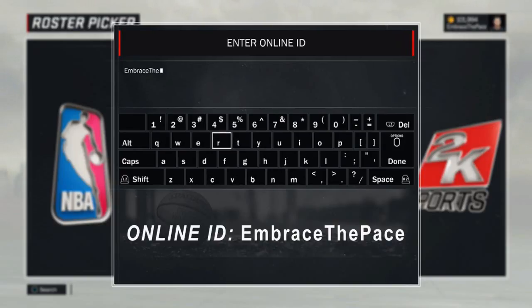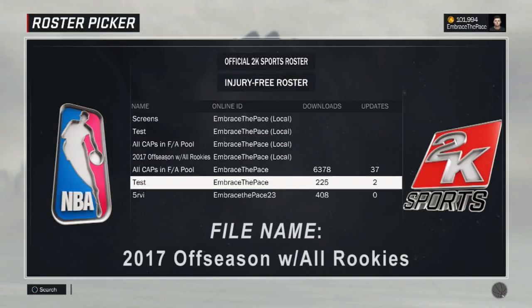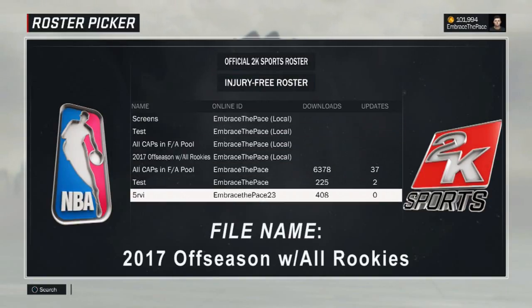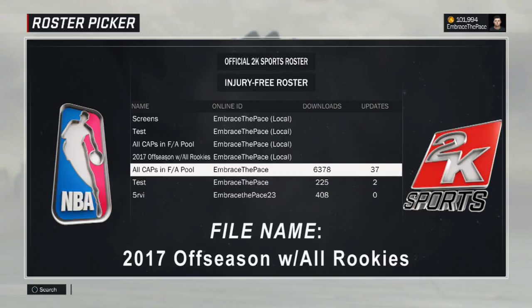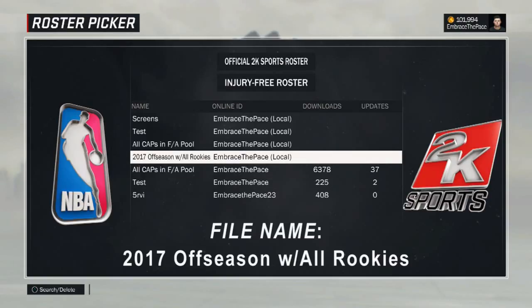You're going to have to type this in exactly for anything to show up, so make sure you type it in exactly how I do on screen — Embrace the Pace. When you search this, you're going to see 4 rosters; 3 of them are by me. There's one guy with a similar gamertag, so you can ignore that one. Of the 3 rosters uploaded: one is a Test File — ignore that; one is All Caps in Free Agent Pool — ignore that too. The roster you want will have 0 downloads right when it comes out, so make sure you download that one.